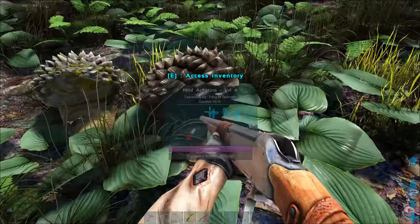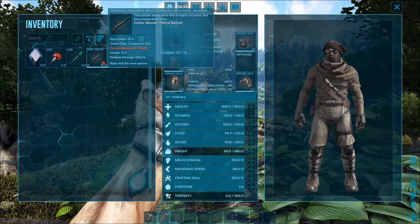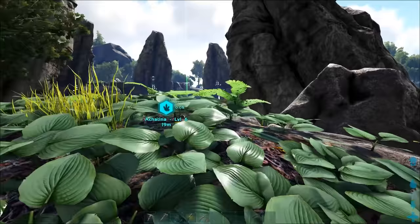Tip number twelve: sometimes the best tranq weapon isn't the best. What I mean by that is some creatures can have very low amounts of health, and you will sometimes risk accidentally killing the creature if you're using the best weapon you have available. For instance, when trying to tame an Achatina, I would recommend using a simple rifle with a tranq dart as opposed to a higher quality crossbow and tranq arrow. Even though the crossbow has a higher torpor output because of its weapon damage, you would risk killing the thing if you shot it.